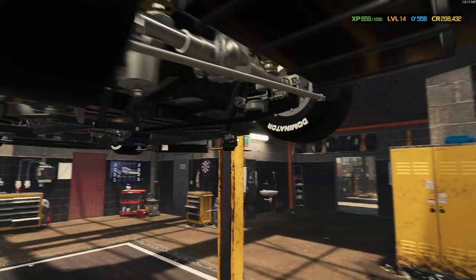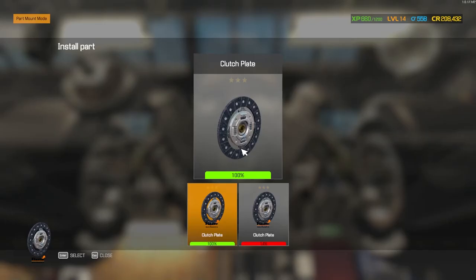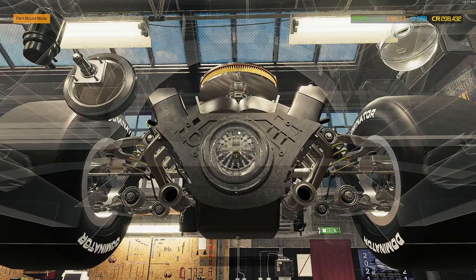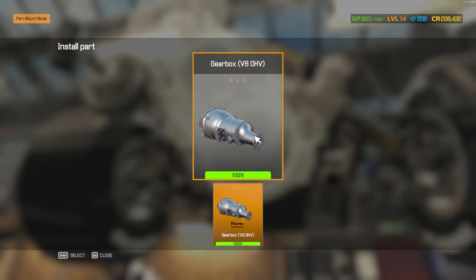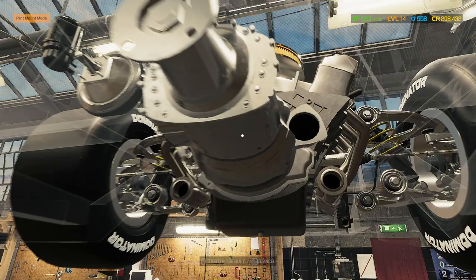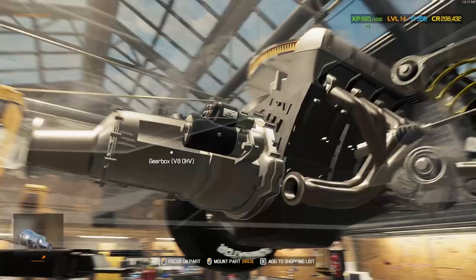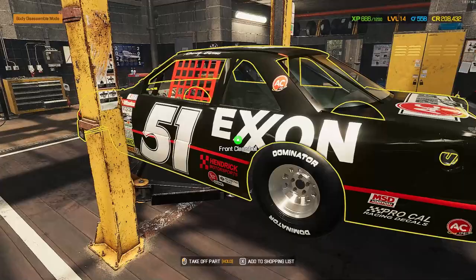One cool thing about this mod too - you've got a track bar and everything like that, so well thought out. Let's get our flywheel attached, clutch plate, then throw on our pressure plate, get those tightened down, and do our clutch release bearing. Gearbox goes right in. Then we should be ready to put in our starter, and then on to the drive shaft - four bolts, then the other four.